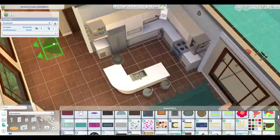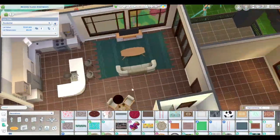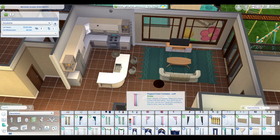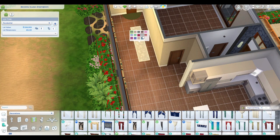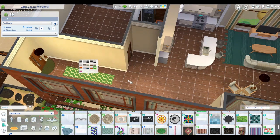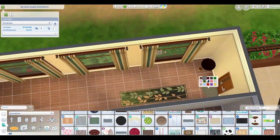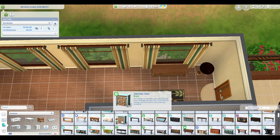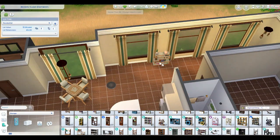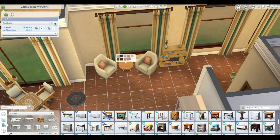I do have to say I want more things in that rug's color in this game — I saw that color and went, that's my accent color, and then I couldn't find anything. The rug stayed. I ended up finding some curtains that kind of went with it from Cats and Dogs. There weren't any other options, and we just need more items in that color. I know I can get it with CC, and if I move somebody important into this, I'll probably redo a few things with some custom content.